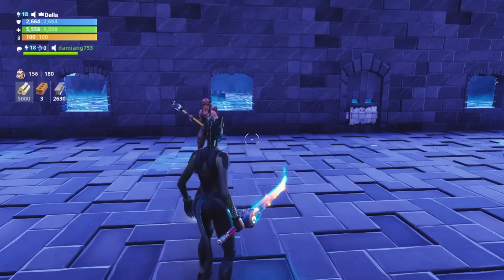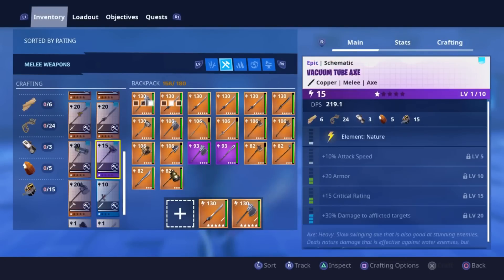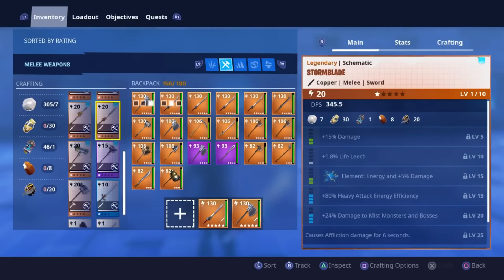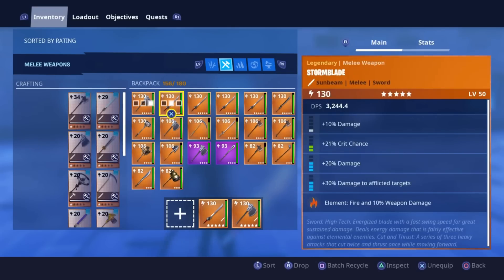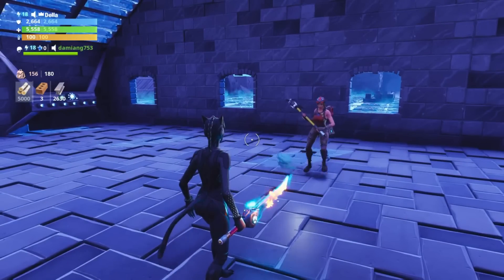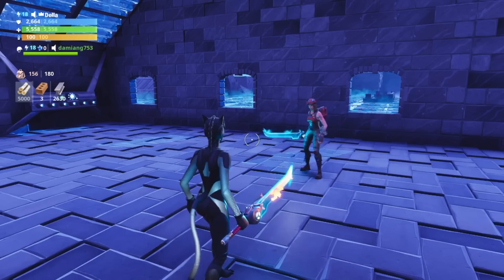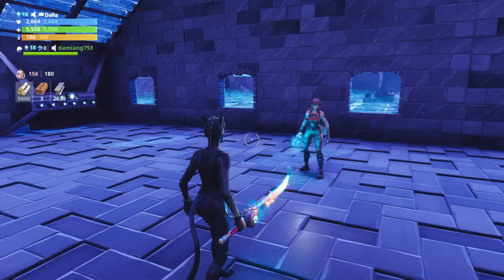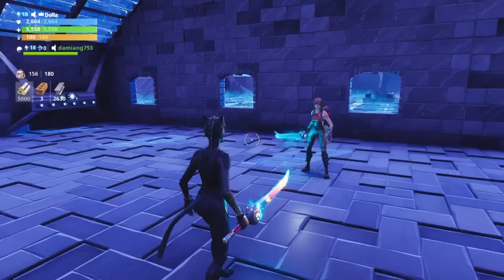I do have a stormblade schematic myself which is actually energy, because I think they might only come in energy. But yeah, this is the fire one right here guys, which is really really nice. Tell me what you guys reckon in the comment section down below - what is your favorite elemented one? Whether you like the nature one, the water one, the fire one, or even the energy one, just let me know in the comments which is your favorite.